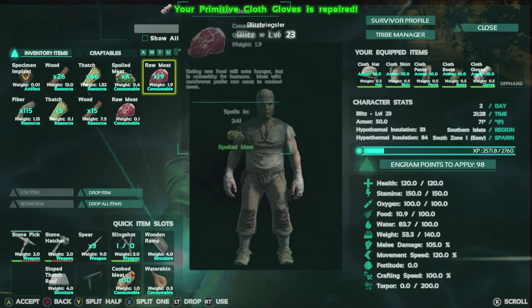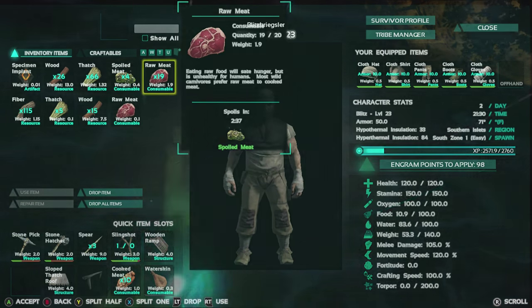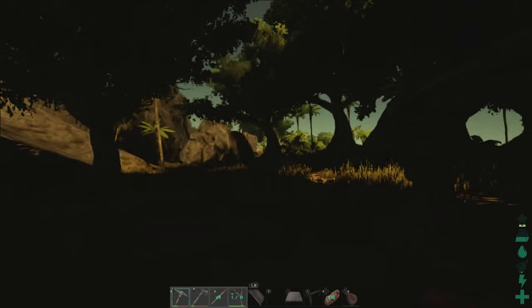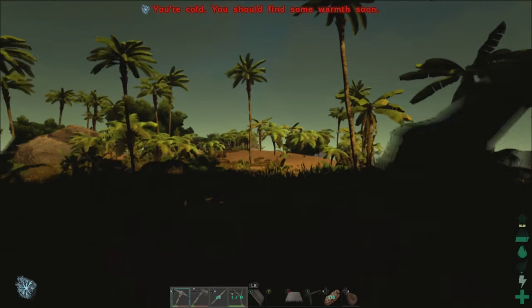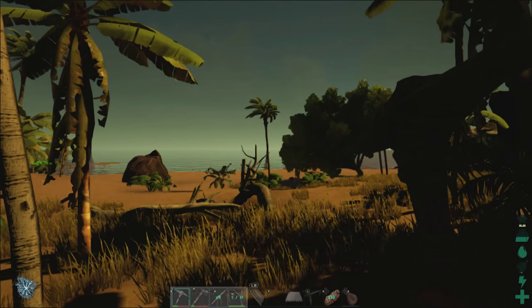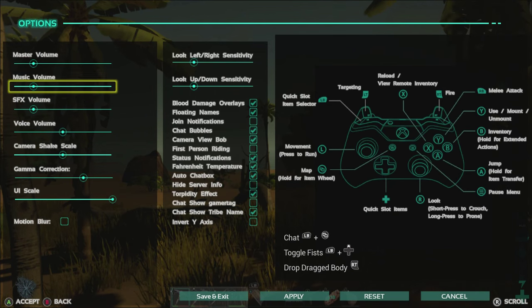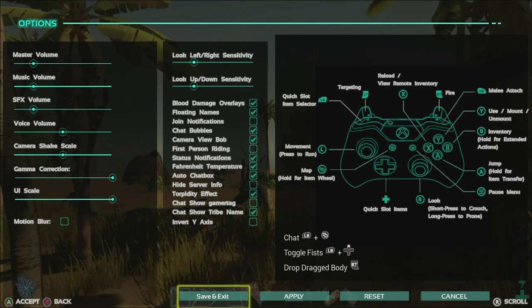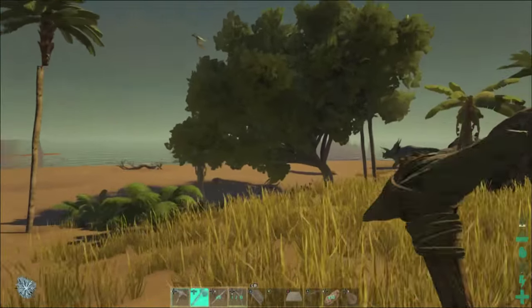We have 10 food. Looks like our water skin is empty — we should be all right on that. It is dark out. That's no fun. Can I turn up the gamma? I don't know if gamma's in here. Master volume, gamma correction — hey, we'll turn that up and we'll play through the night. See how that goes. I think this is the first nighttime we've had in the game so far.